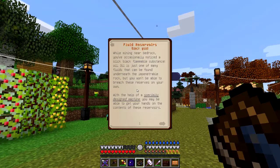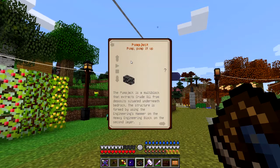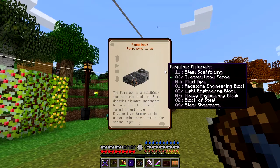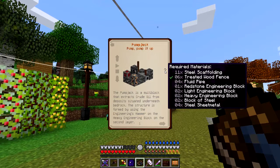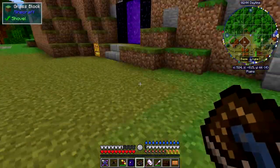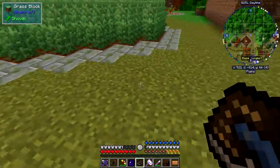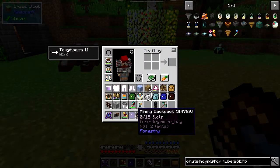You won't be able to breach these reserves on your own - you need a specialty designed machine, which is the pump jack. We discovered it with the core sample drill already. Now we need to build this pump jack. It takes treated wood fence, steel scaffolding, fluid pipe, redstone engineering block, light engineering block, heavy engineering blocks, blocks of steel, and four sheet metal pieces. It's quite expensive, but we've got everything prepared.